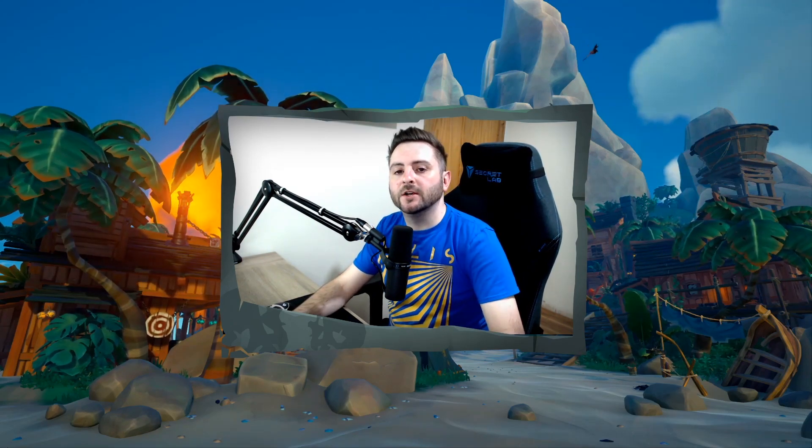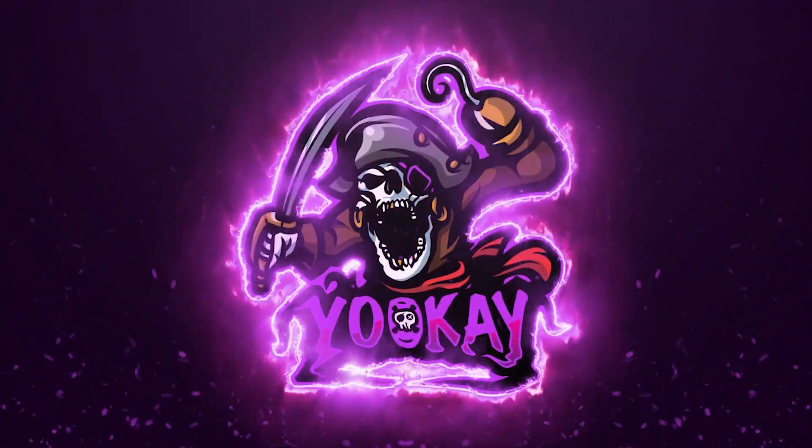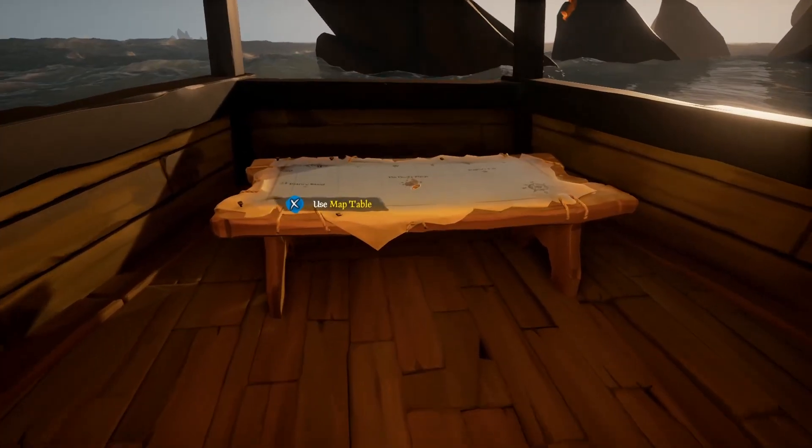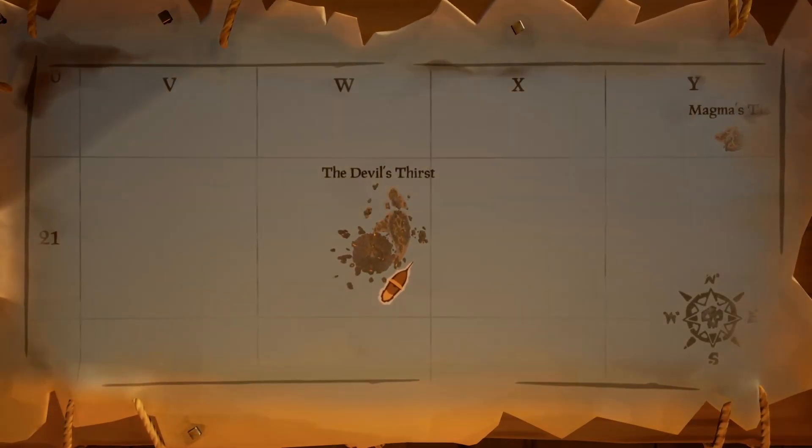So let's take a quick sail all the way down to Devil's Thirst. In order to find the remains of Coop, we are going to have to sail south of the Devil's Roar to Devil's Thirst, located at W21.